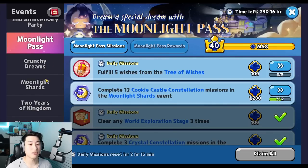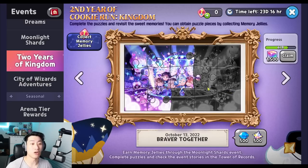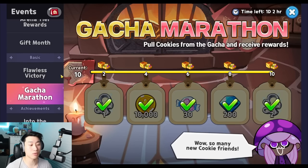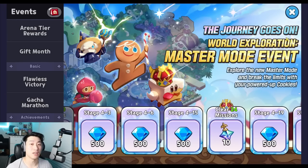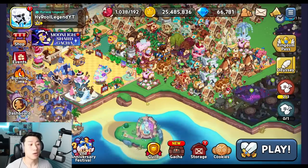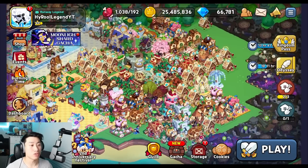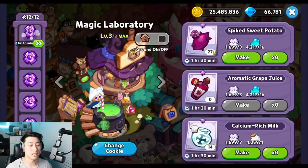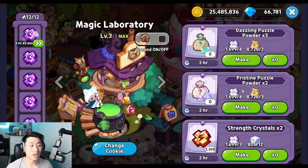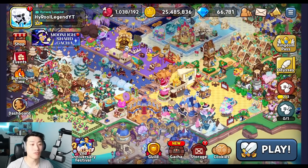There are going to be some events that constantly come up giving extra skill powders — such as the two years of kingdom event and others — and it's recommended to take advantage of those when possible. One thing I do not recommend is going to the magic laboratory to craft skill powders, because it costs two hours and some materials and gives only two random powders, which is not efficient at all. So don't use the magic laboratory for this.